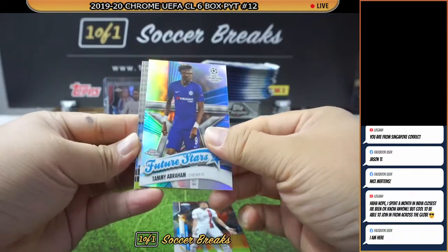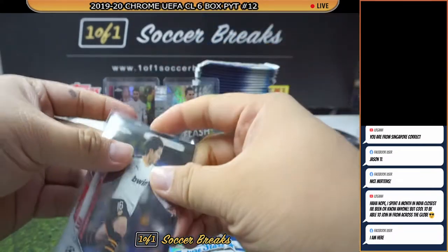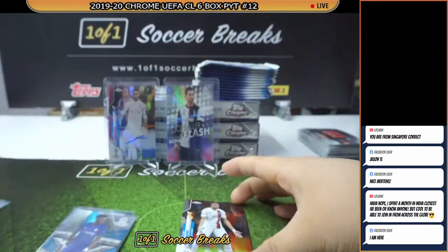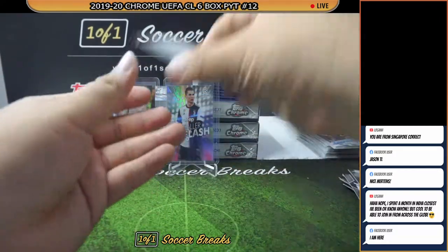Mbappe, Abraham, Lloris, and Kang In Lee — not bad for the pack actually. Three top cards. That's a solid pack.